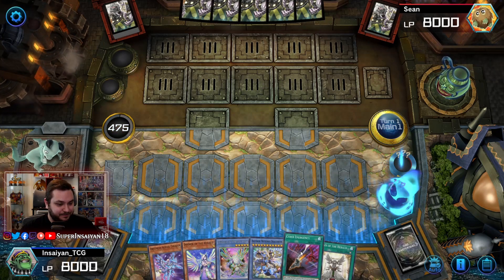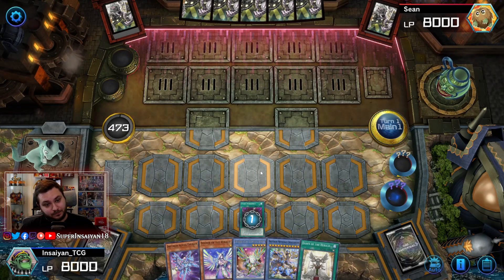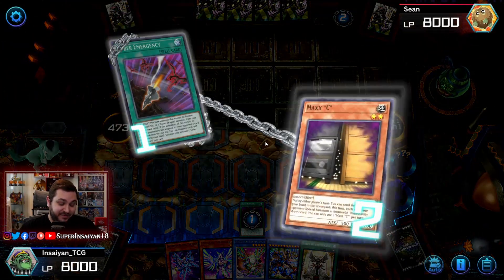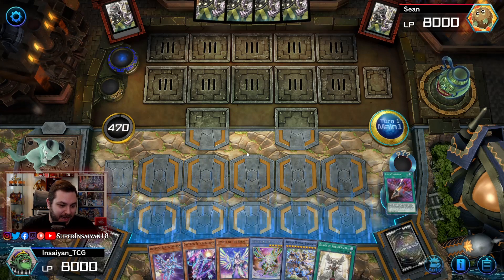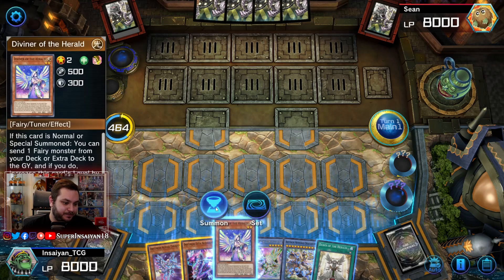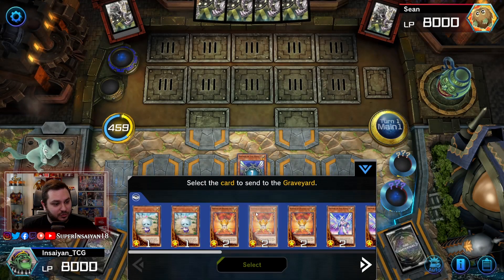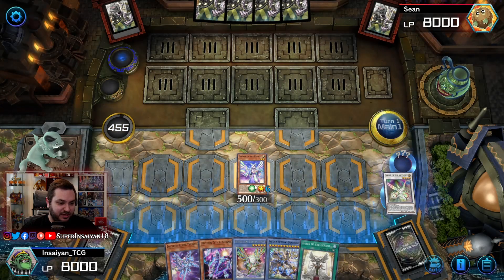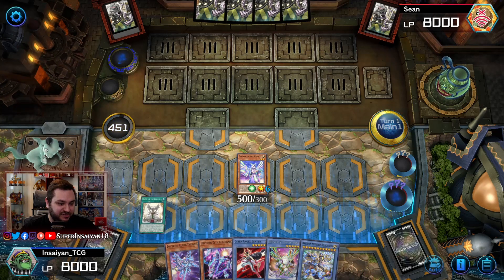We activate our Cyber Emergency and he's going to hit it with Maxx C. Since we opened the Herald we don't necessarily need to play into his Maxx C. We're going to use the Diviner, send our copy of Herald of Arclight, and activate the Herald of Arclight — this will let us add Ben 10. Now that we have Ben 10, we're going to replace the Maxx C essentially by summoning out our Herald using Ben 10.